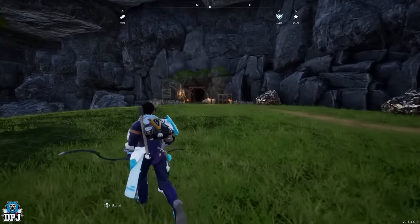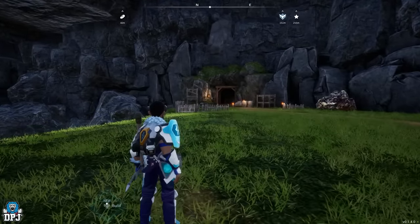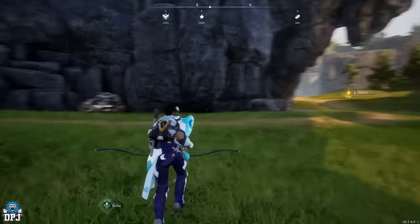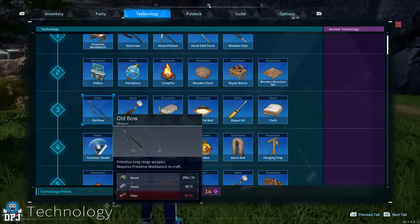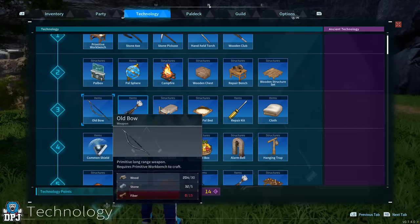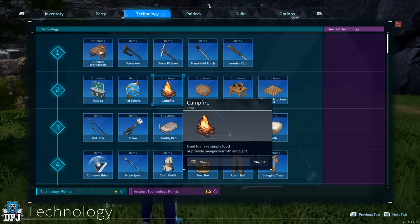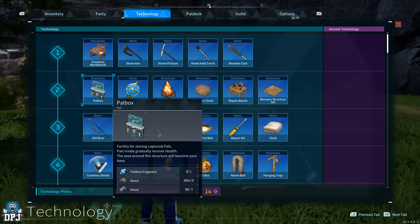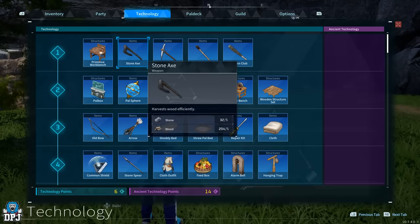Okay, so this is an XP guide — a simple exploit anyone can use, so easy to do, and it will level you up through those early stages of the game quite quick. All you need is a bow and arrow — that's the maximum you need — a stone axe to get wood to make campfires, about eight campfires, spheres, and a power box. That's all you need. Level three is where you need to be.